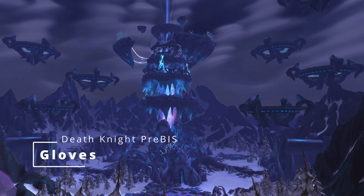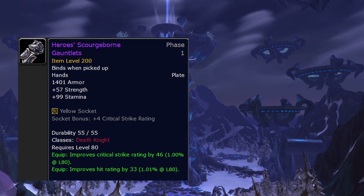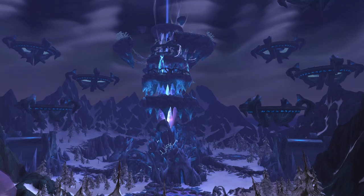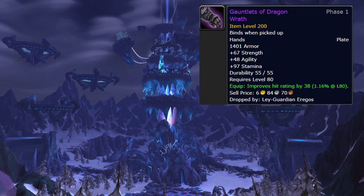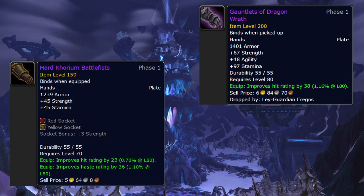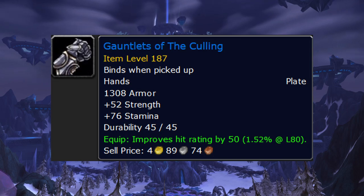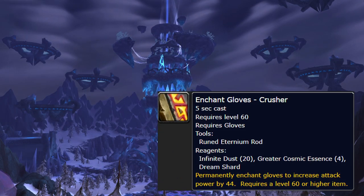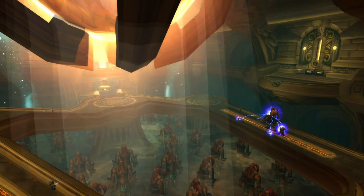Gloves: as already mentioned, it's the Tier gloves from badges, a bit cheaper than the chest at 60 badges. Until you have the badges, gloves are busy - there are a ton of good ones. Gauntlets of Dragon Wrath from heroic Oculus are fairly good and the hit can be very useful. Hard Khorium Battle Fists are a Sunwell-crafted item - if you got them in the pre-patch they'll last you until Tier. Gauntlets of the Culling from the Stratholme quest are fine enough to use until Tier gloves or Dragon Wrath. Crusher is going to be your glove enchant, but if you're an Engineer it's the haste buff.